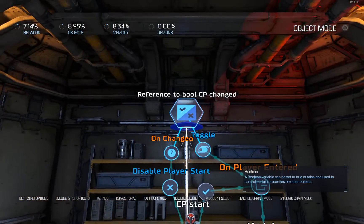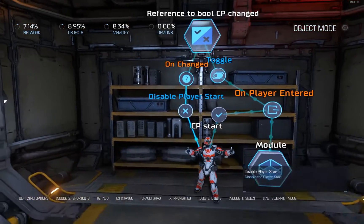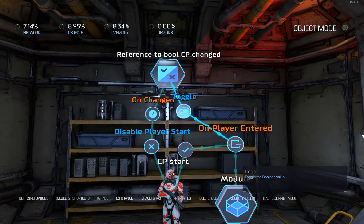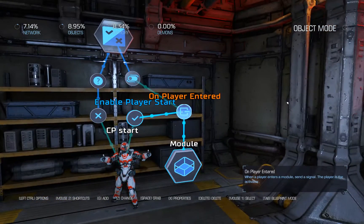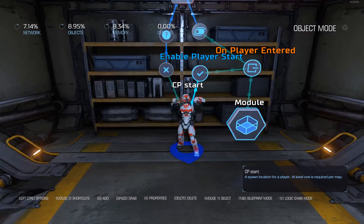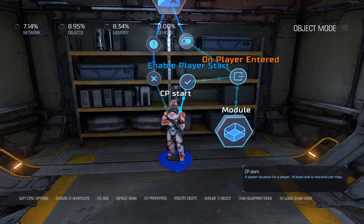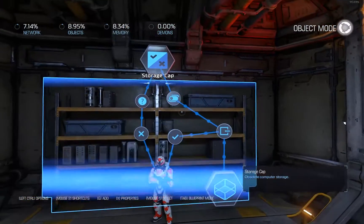You can imagine that this chain on the left side — variable on change, disable player start — means that for all my checkpoints in the level, whenever I toggle that variable, all of them will be turned off. The problem is that right now I turn all of them off and turn this one on at the same time, so we have to add a delay. Now you have a checkpoint that is self-sustained.